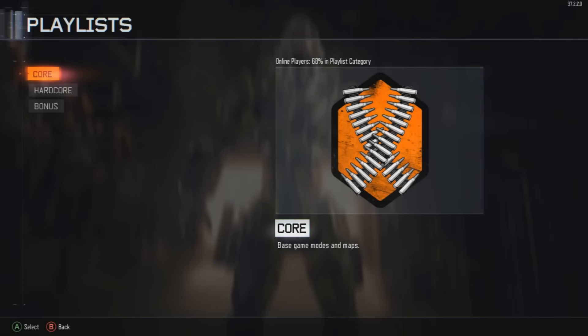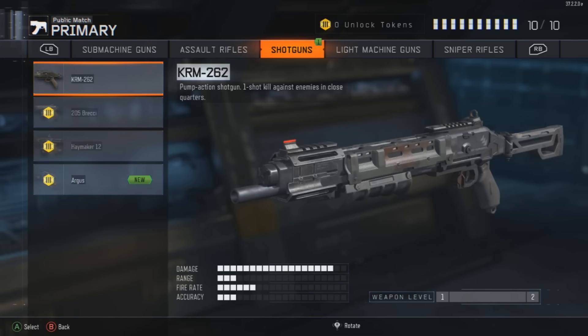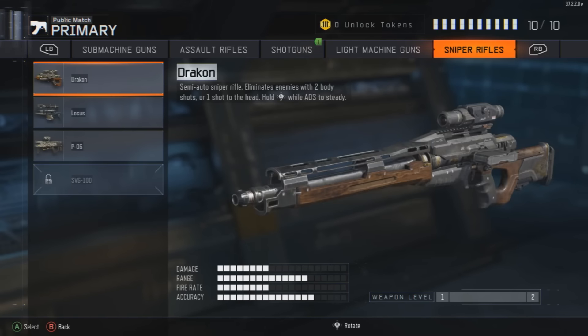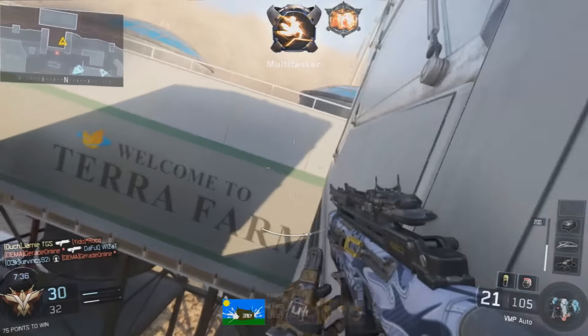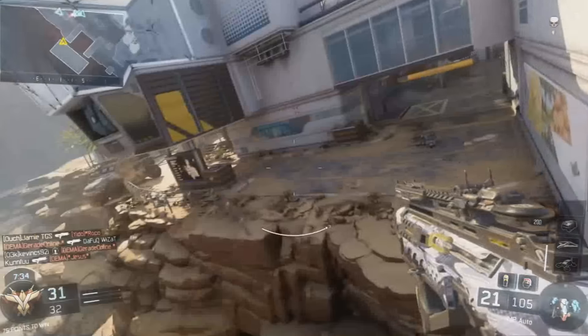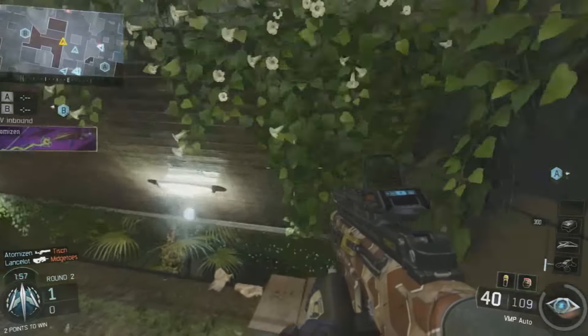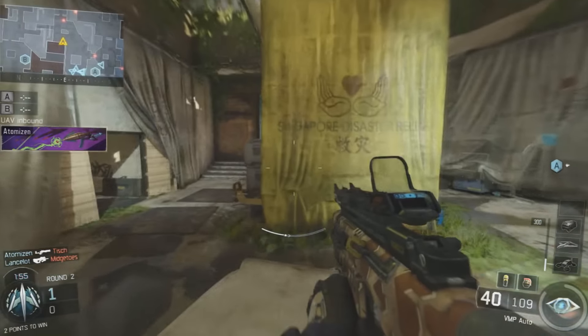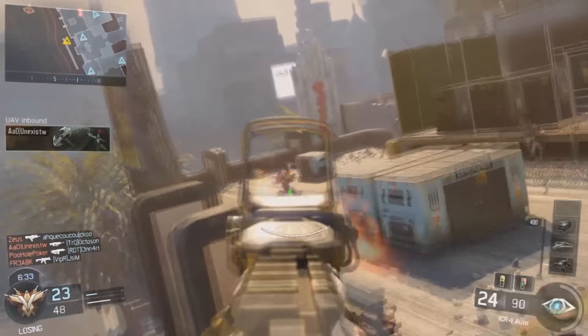What we're really here for is the multiplayer mode. With 12 out of the box maps and the usual multitude of perks and weapons to choose from, this offering serves up a new and rather tasty wall running ability. This complements the exosuit jump ability we've grown familiar to in the previous Call of Duty Advanced Warfare. Running along walls to take rather crafty shortcuts serves as a great way to get the drop on an unsuspecting enemy.